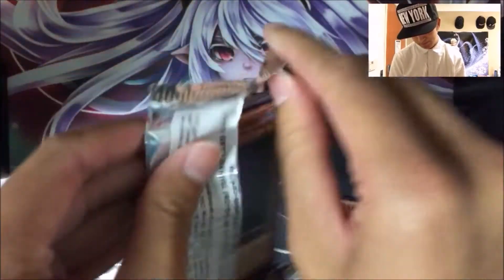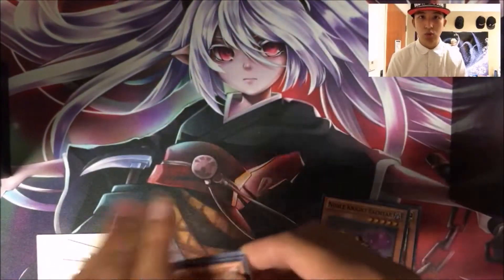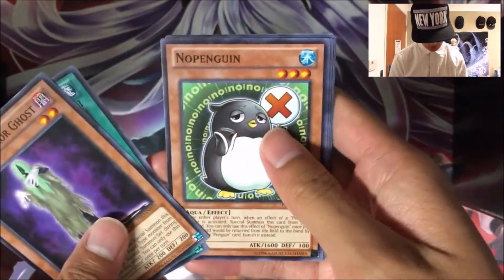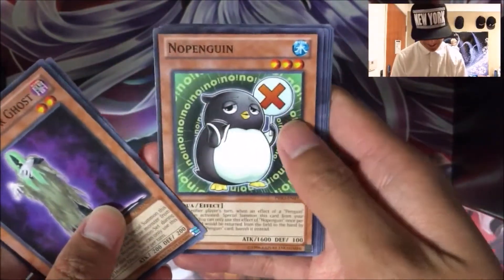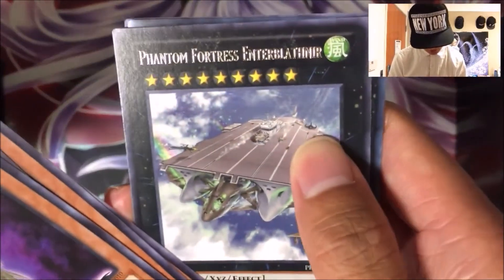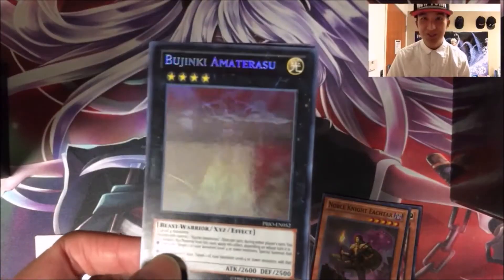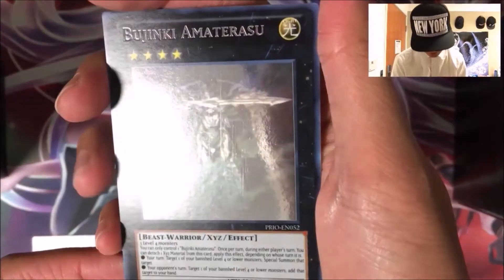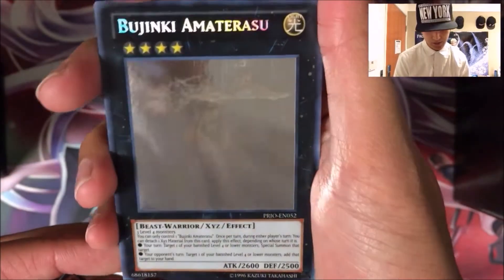So yeah, last pack. So far so good. Umber Horde Ghost, Reverse Breaker, no Penguin. Artifact Achilles Shield and Rare Phantom Fortress Enter. Oh, fuck. We got a Ghost Rare, oh my god. Wow. Amaterasu — damn, that's a pretty badass name.